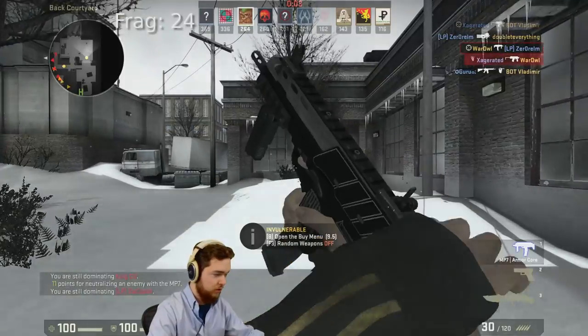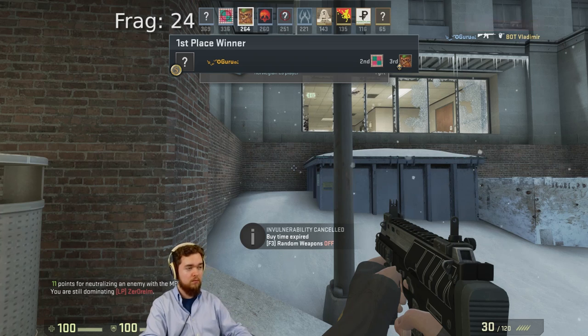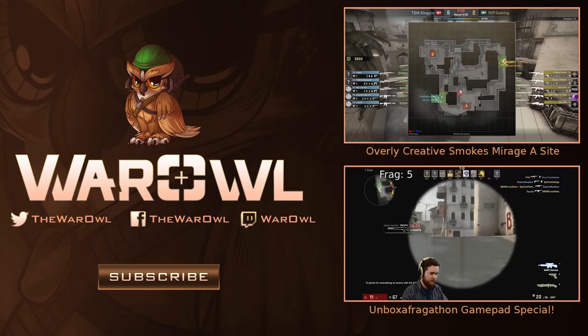Unbox a Fragathon: get warmed up with the gun, learn how to use it, and move on to the next. We've got one more kill to go — and then we're free! Done! And here we go!